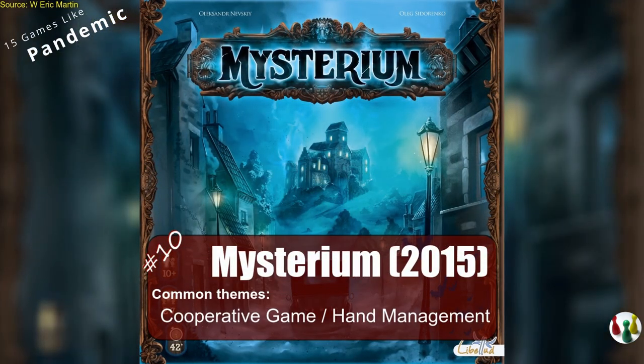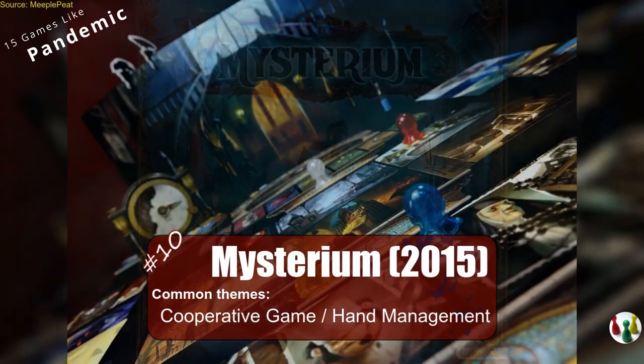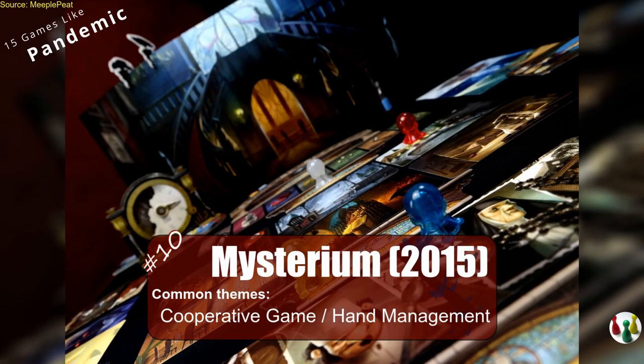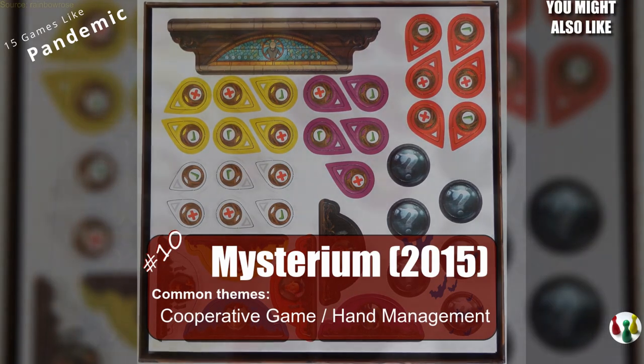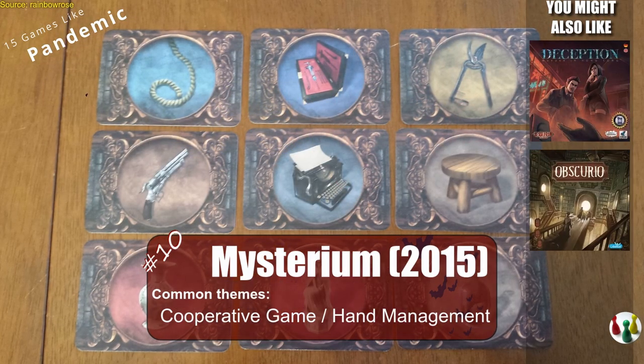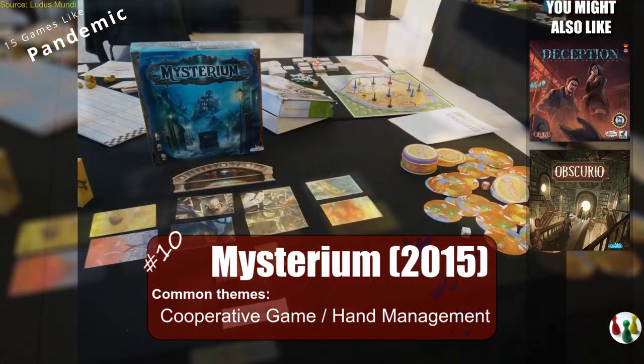Mysterium is a very original cooperative game of Clue. One player is a ghost sending dreams to the other players, who have to figure out the killer and the murder weapon together by interpreting the dreams. If you're looking for more deduction games, you might want to try Deception: Murder in Hong Kong, or Obscurio.